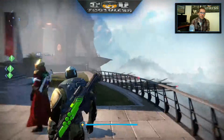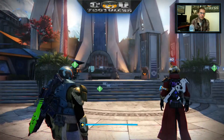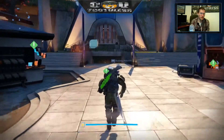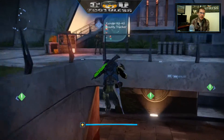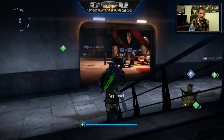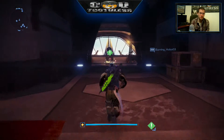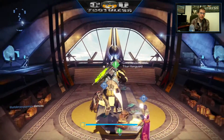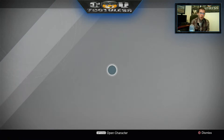Hey guys, welcome back to another episode of my Road to 320 Light. I'm doing another engram opening, but I want to ask you guys a question and I want you to be honest. I don't know if you guys actually want to see strikes, or the Prison of Elders, or the Challenges of Elders, or maybe you guys want to see Crucibles. Leave that in the comment section and let me know.